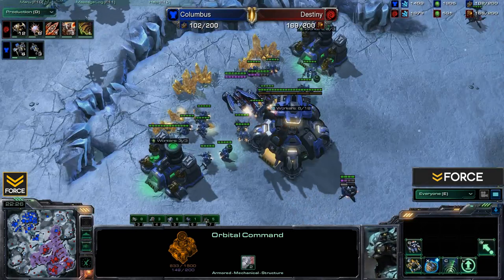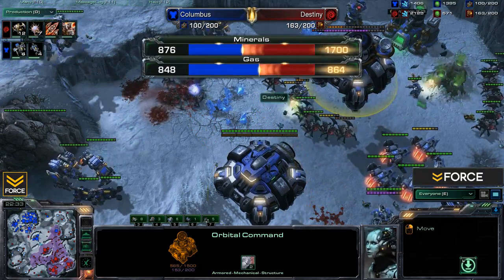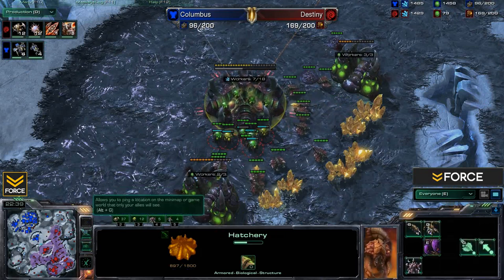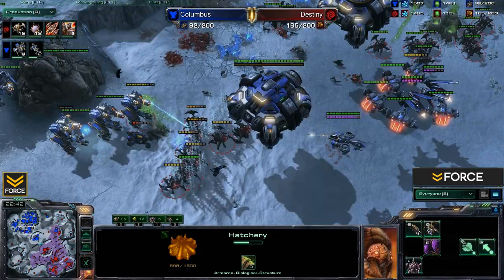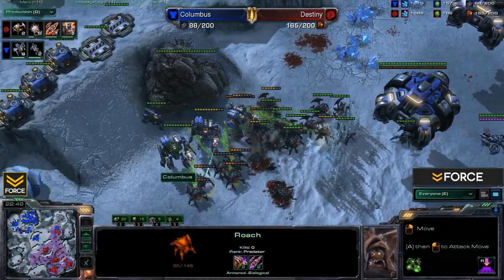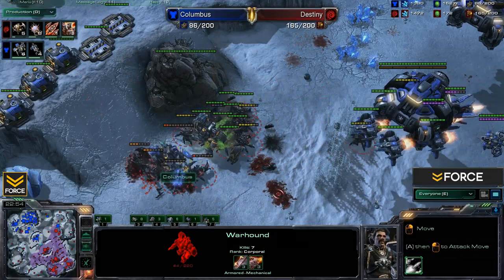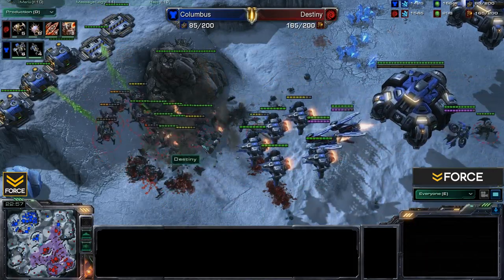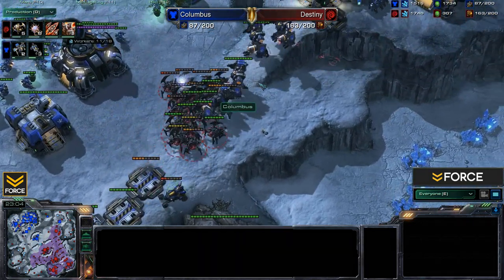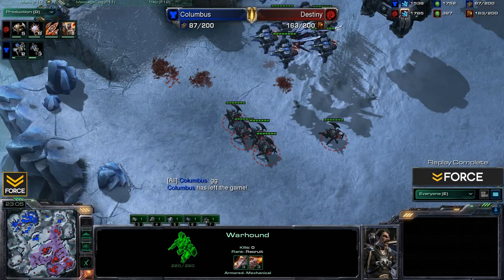These Roaches are really doing a lot of work. This is not looking good for Columbus. Roaches force Columbus to lift off — let's take a look at his economy: not so hot. The high yield expansion is up and running in the center for Destiny, with Roaches continuing to stream out and more Corruptors in production. 2-2 upgrades for Destiny, while Columbus has 3-3 upgrades for his mech — but again it's the Warhounds. Columbus shouldn't have been building those, and that's going to do it for this game between Destiny and Columbus.